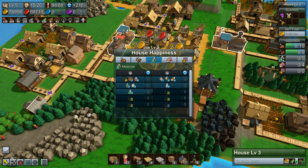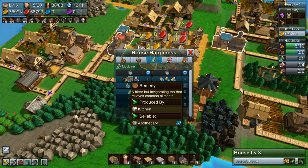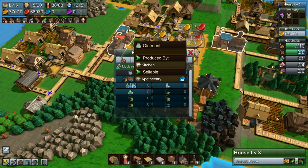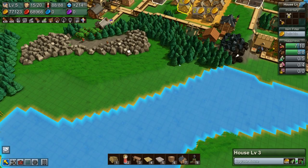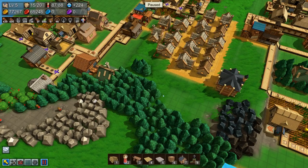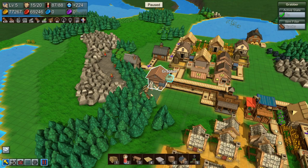This is going to be our medicine area — starting with herbs, remedies, and maybe health potions. Health potions are actually 16 blue coins, which is insane, so we'll start collecting blue coins soon too. This will take a large area because we'll need farms and everything, and we'll be increasing our population as well.